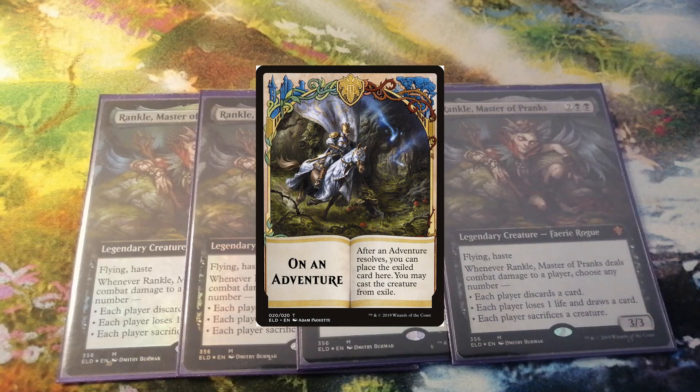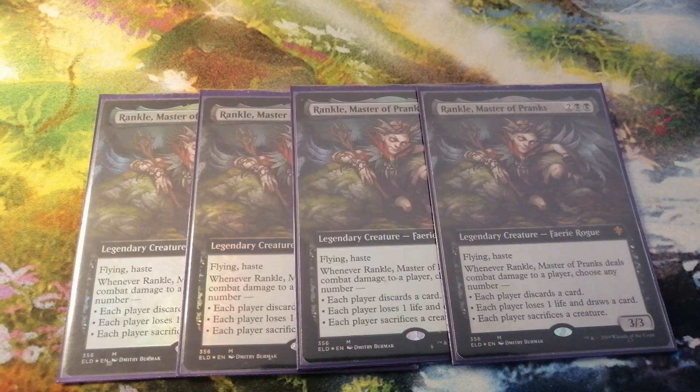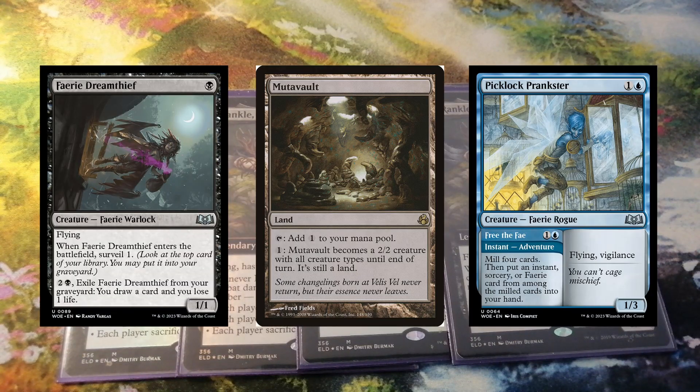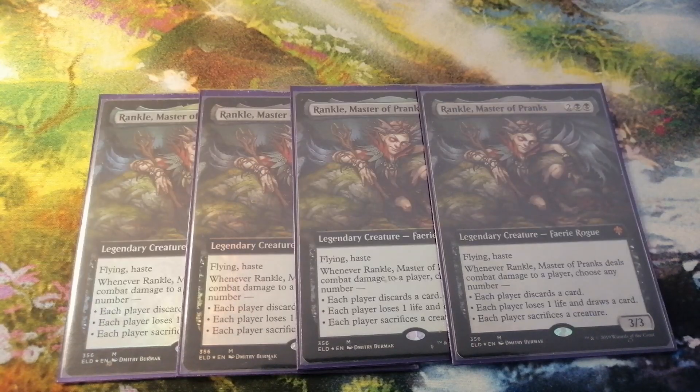Our Faeries use the adventure ability to take cover, so we don't have to discard our own Faeries, but rather play them out of exile later on. For his sacrifice ability, we mainly use the Faerie Dream Thief, Mutavault, and the Picklock Prankster. It's necessary to mention that Rankle's second ability is mainly used for a final blow when there is one life point missing.